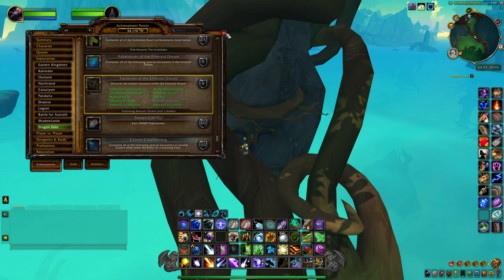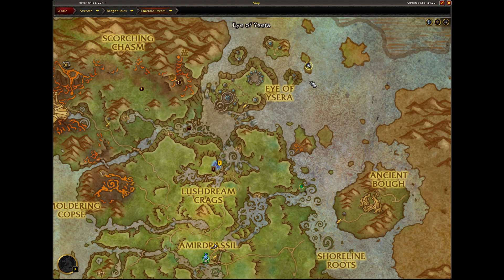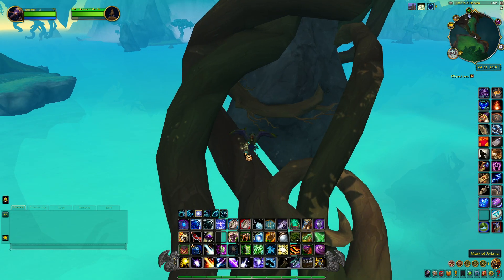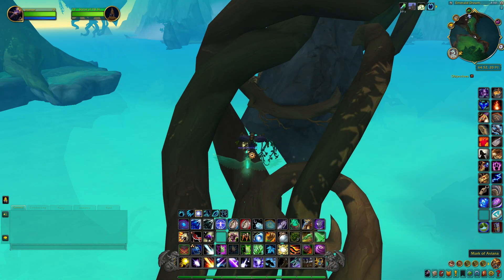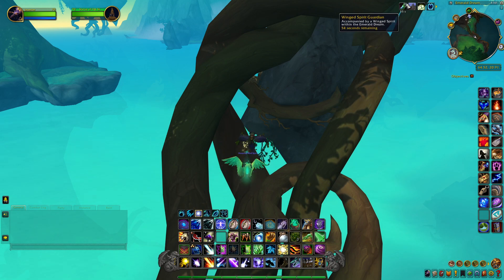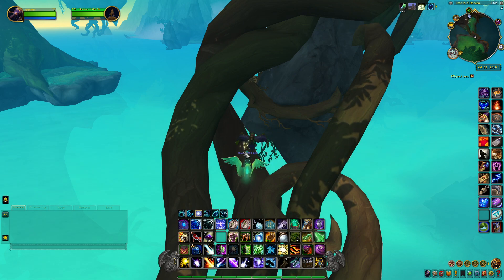This is a two-part thing. What you want to do is come to this area right here, just northeast of the Eye of Ysirah on this little island. Look for a Mark of Avianna. When you click this, you'll get a buff, a spirit beast will follow you, and you have a one-minute buff to go to the wing spirit within the Emerald Dream and talk to them.